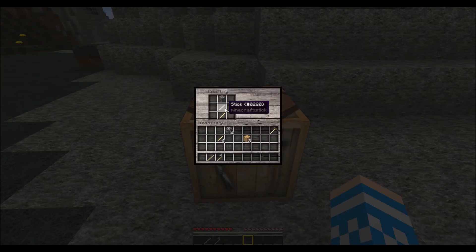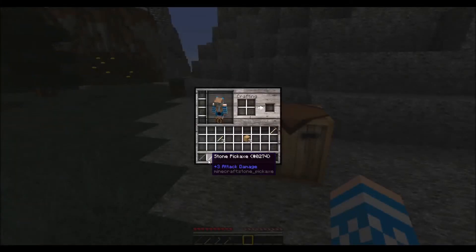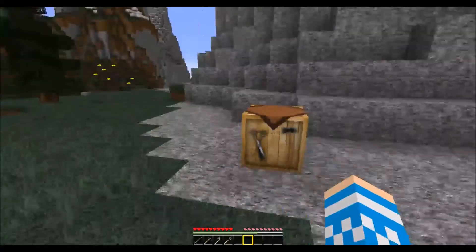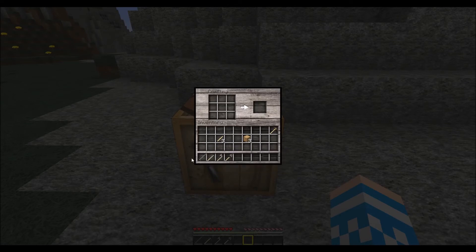For the shovel, put two sticks and one cobblestone — this can be in any section of the crafting table, it doesn't have to be in the middle — and that gives you your stone shovel for gathering dirt, sand, and gravel. Then for the last one, put one stick in the bottom and two cobblestone above it, and that gives you your stone sword. Again, that can go in any area of the crafting table. So there you have your first tools: crafting table, sword, pickaxe, axe, and shovel, all ready to start gathering resources. When you get better resources you can upgrade these to iron, gold, or diamonds.